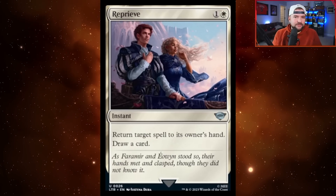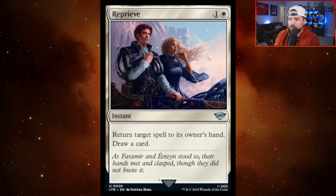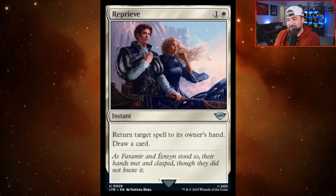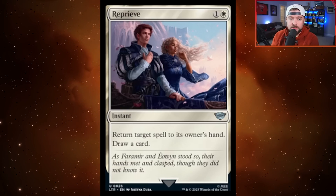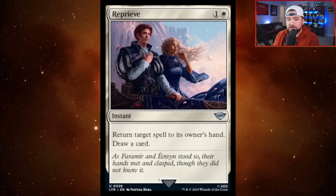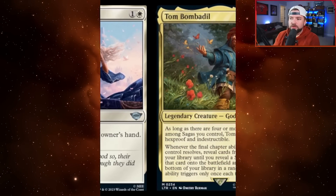We saw another instant that is kind of controversial — Reprieve. One white, one other, for an instant speed return target spell to its owner's hand, and it replaces itself by letting you draw a card. Some people say it's definitely going to be played in modern; others say it's worse than Remand. I think this is going to at least get tested in modern. In commander, decks without access to counterspells are going to want to run this — it could get you around a board wipe and give you another turn with all your stuff.